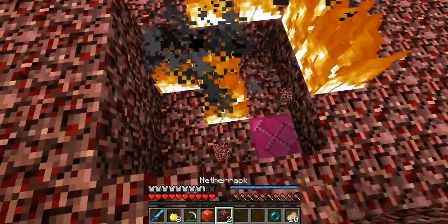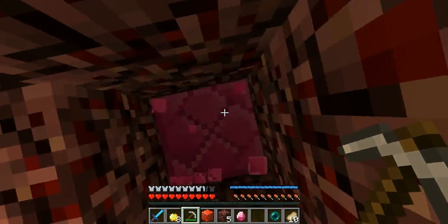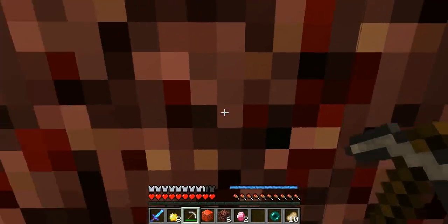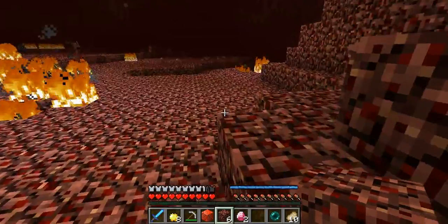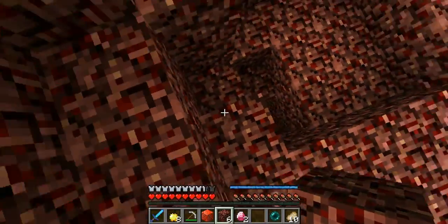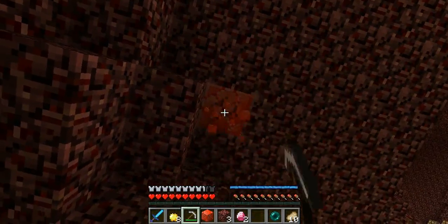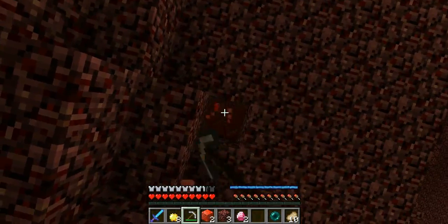Let's find some blood gems as well. I'm actually right by some. Those don't have any effect on you — they're pretty nice. There's some more netherite in here too. I got two molten shards — these are from the spiders.